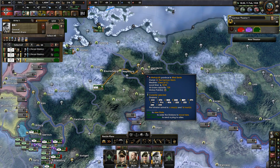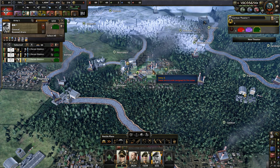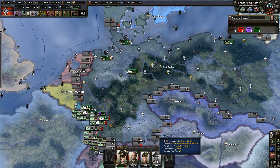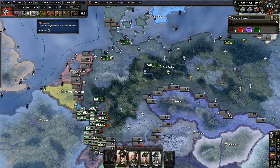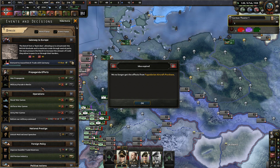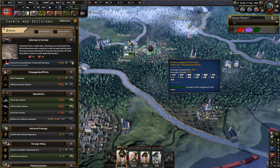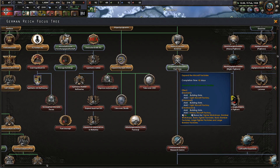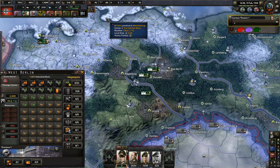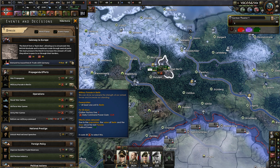We're going to military. Why don't we set this into the land. One unit in Berlin - I think one unit in Berlin, I might be using the wrong Berlin. A lot of aircraft factories - it's just giving me free factories so why the hell not? There we go - military parade.